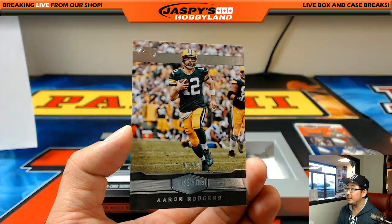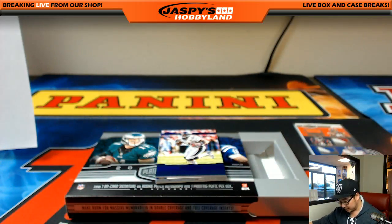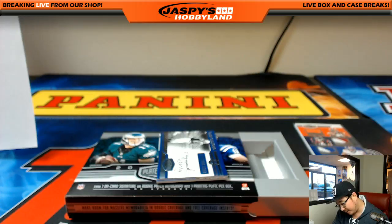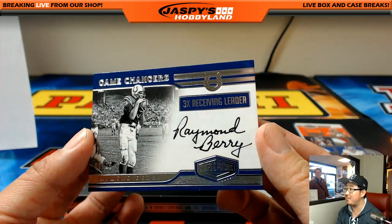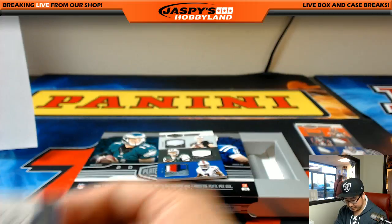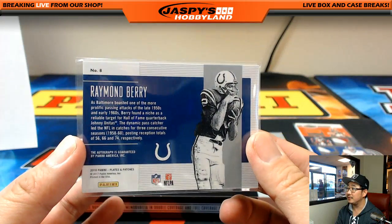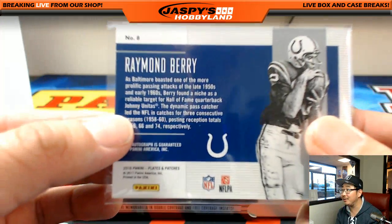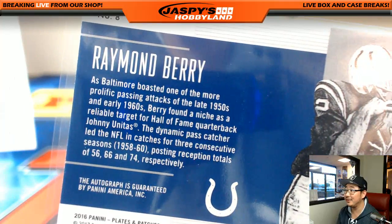We got Aaron Rodgers, 96 out of 99 — there he is on the run, more mobile than people think. 40 out of 50, Shannon Sharp. And we've got Game Changers, three-time receiving leader, out of 25 for the Colts — Raymond Berry. AFC South. Berry found a niche as a reliable target for Hall of Fame quarterback John Unitas. And look at that — Johnny Unitas is a registered trademark, right on the card.